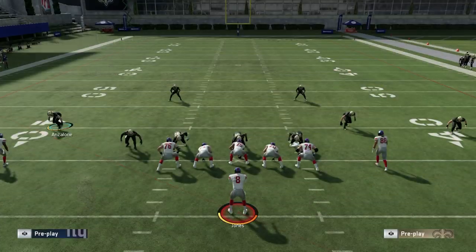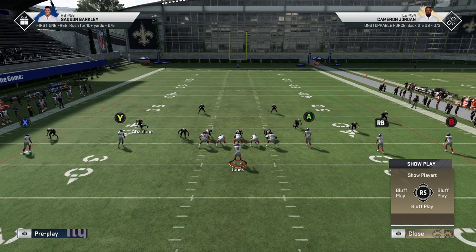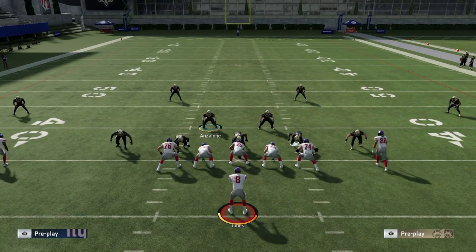Let's go against a random shotgun pass right off the bat. What I always like doing out of 3-4 Odd, no matter what, is base align. Look how far those linebackers are — especially against a five-wide look, you're going to want to bring those in. It's just going to be cleaner on your screen and way easier for you to read.